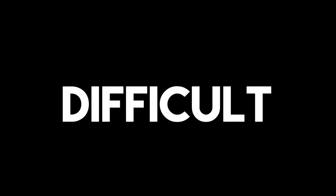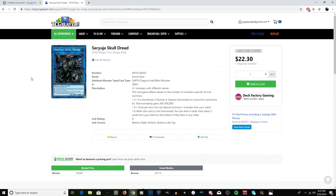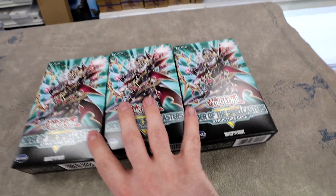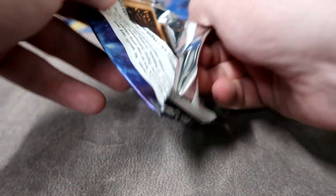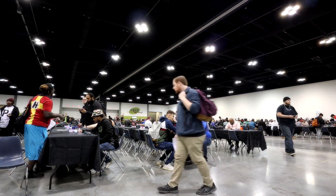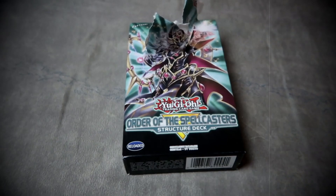Building a competitive Yu-Gi-Oh deck is expensive, but not necessarily difficult. With tools such as TCG Player and eBay, duelists around the world are able to have access to any card they can imagine at just a few clicks of a mouse. I decided to take on the ultimate challenge: starting from just three structure decks and on a budget of under $40 a week, I'm going to attempt to construct a competitive deck entirely from sealed product. No trading, no buying individual cards online — all leading up to topping a Yu-Gi-Oh Championship Series event. This is Sealed League.